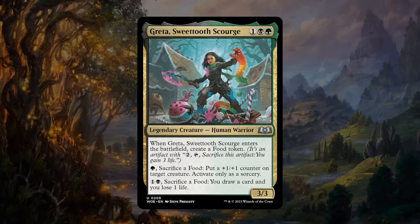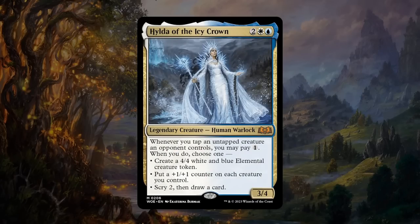Next is Greta, Sweettooth Scourge — one, a black, and a green for a 3/3 legendary human warrior at uncommon. When she enters, create a food token. You can pay a green and sacrifice a food to put a +1/+1 counter on a target creature, or pay one black and sacrifice a food to draw a card and lose one life. Multiple ways to use food tokens beyond just paying two to gain three life. Getting both options here with lots of choices is great. Greta seems like an awesome build-around for the black-green food deck where you want more ways to generate food tokens. Greta gets a B.